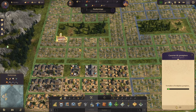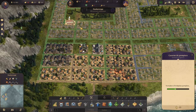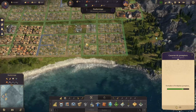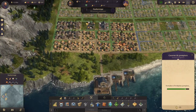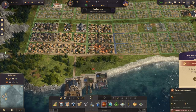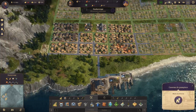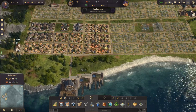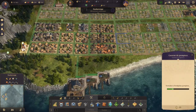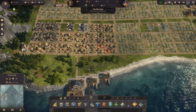Quand on clique sur les casernes de pompiers, on voit le rayon vert de ce que couvre la caserne construite. Le rayon bleu c'est la caserne qui n'est pas encore construite. On voit que même avec cette caserne-là, on n'éteindra jamais l'incendie ici. Donc on va venir en poser une provisoirement, le temps qu'on voit l'agencement. Il ne faut pas oublier qu'on a des chemins de terre, donc la portée est moins importante pour les bâtiments publics.